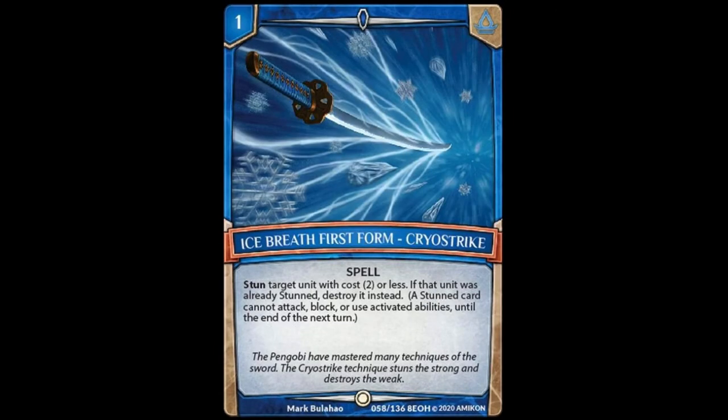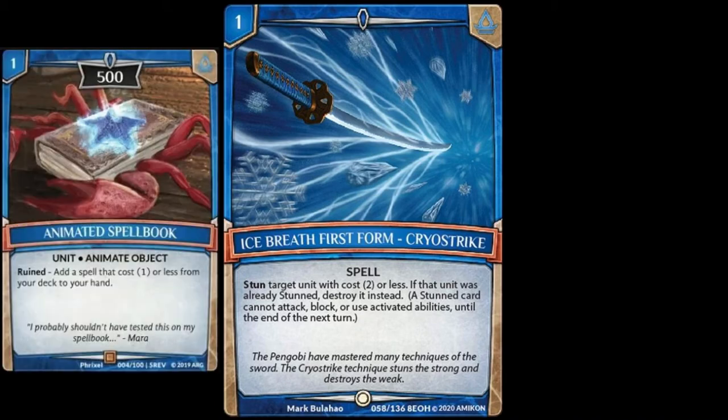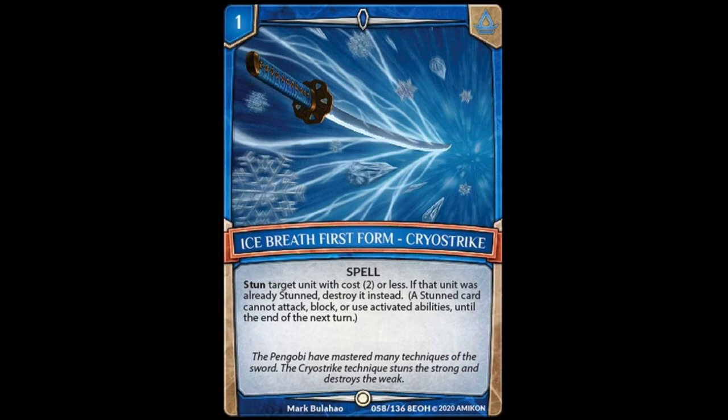Our first spell is Ice Breath First Form Cryo Strike. It's a 1-cost spell that reads: stun target unit with cost 2 or less. If that unit was already stunned, destroy it instead. This card is very good. It can be searched with Animated Spellbook if it's destroyed. Being able to stun something cost 2 or less for a cost of 1 is really nice, and being able to destroy it if it's already stunned is even better. I like this one — 1-cost is fantastic.